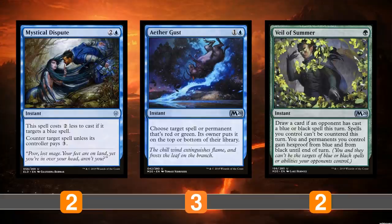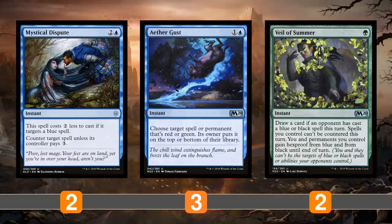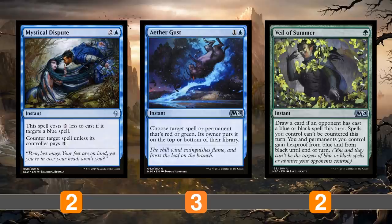Aether Gust — maybe for Jund or Amulet Titan — can target a spell or permanent that's red or green and put it on top of someone's library. It's not technically a counterspell but serves that same role, and it's kind of like time-walking them: they play a Goyf, you put it back on top of their library and slow them down significantly. Veil of Summer, which our Breeding Pool was splashing for, is really good against Thoughtseize and Inquisition of Kozilek. It replaces itself, makes you hexproof to black spells, and also counters blue counterspells targeting your spells — basically a one-mana Cryptic Command. You can even cast it off Arcum's Astrolabe.